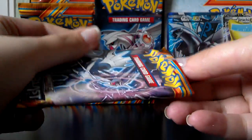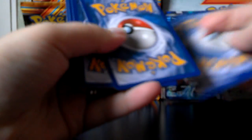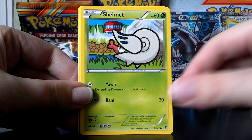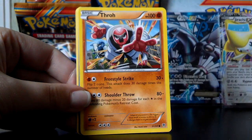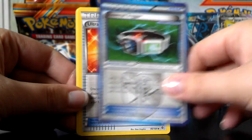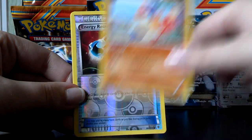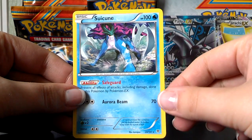I am loving all these cards — the artwork is beautiful. Here's Zekrom, Shelmet, Porygon, Munna, Throh. Reversal Trigger, another Ultra Ball, Acron, a Reverse Energy Retrieval, and a Swanna Rare — that looks pretty nice.